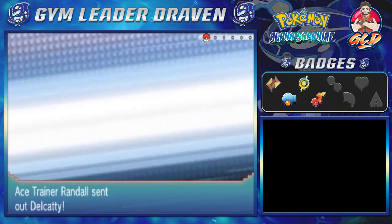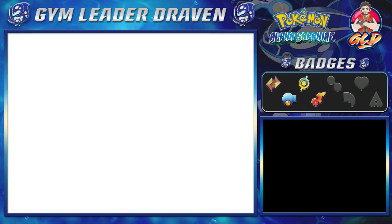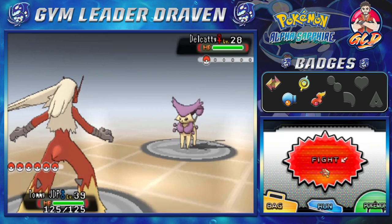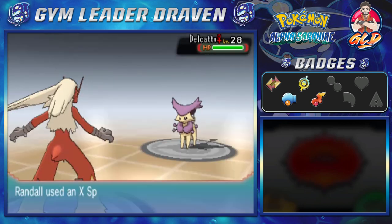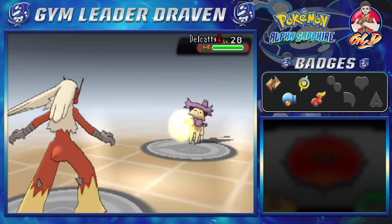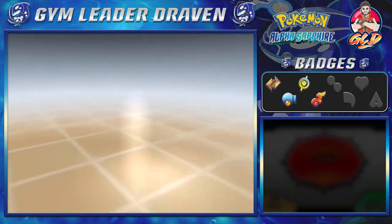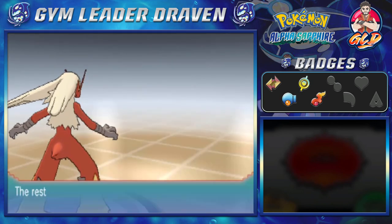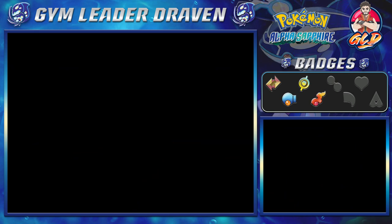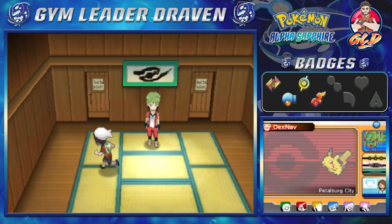Taking on Ace Trainer Randall — he comes with a Delcatty. You know, Delcatty looks more like an Eeveelution than anything else. He uses an X Speed. And just like that we have defeated our speed demon. Moving on to the zero reduction room and defensive room.